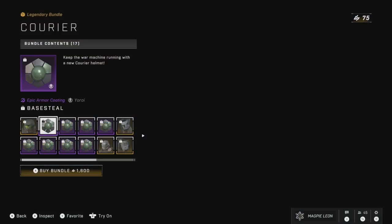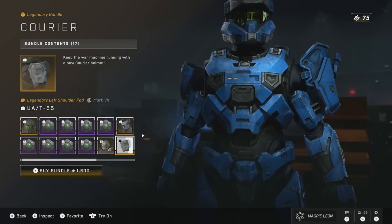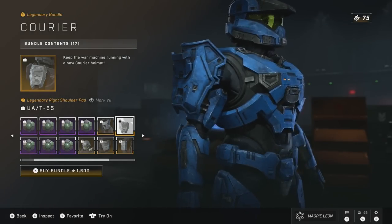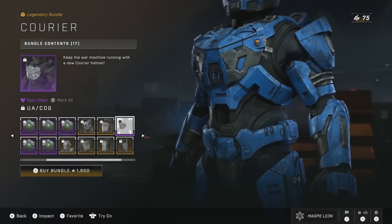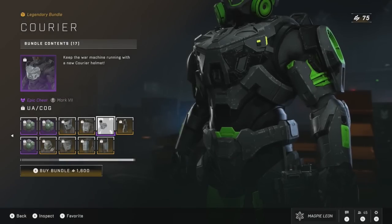As for Carrier, this comes with the Emerald Edge Visor, the Base Steel armour coating which you get for every core — which is a fine coating. You also get the Carrier Helmet, which straight up looks like a Bionicle, the Type MX Legendary Knee Pads, the T-55 Shoulder Pads, the Battle Buddy Wrist Attachment, the MX Cutter Utility Piece, the Cog Chest Piece, and the Skewed Perspective Stance. For 1,600 credits, this is definitely a very overpriced bundle in my opinion, although the contents are pretty cool and I do like most of the armour pieces except the helmet.